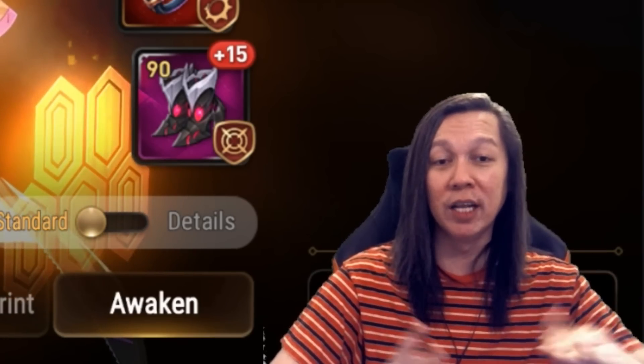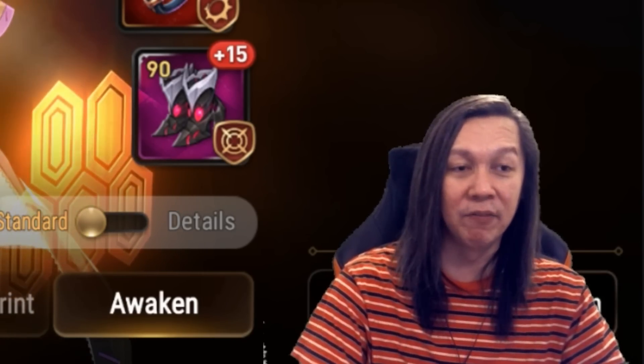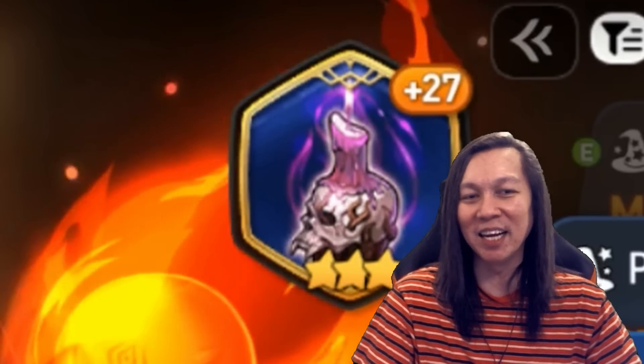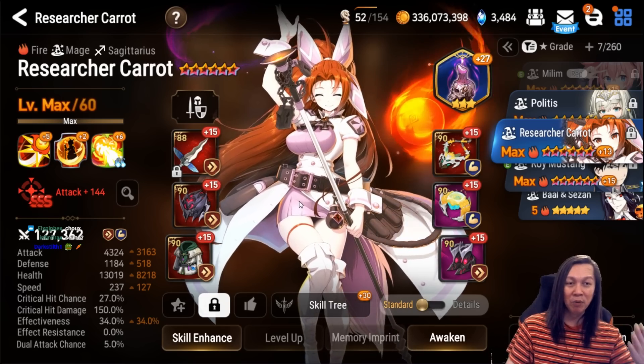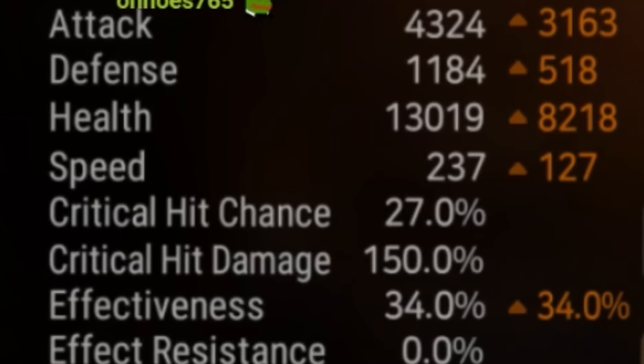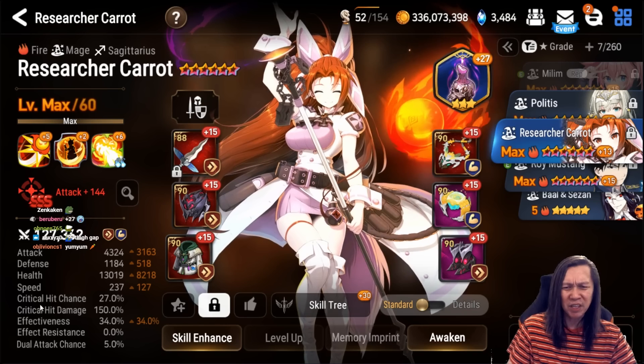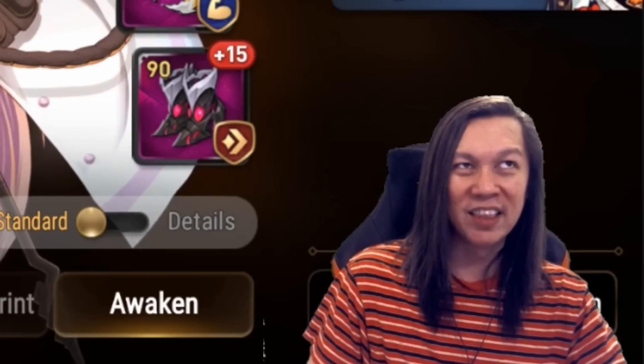Now let's move on to the debuff damage dealers. This is my Carrot — I don't care much about her gear, it's very old. You can see Prophetic Candlestick because I don't even have a real artifact for her. Basically if you want to run Carrot, you want 15-16k HP, sub-speed, and Immunity — you're set. You don't really care about effectiveness.